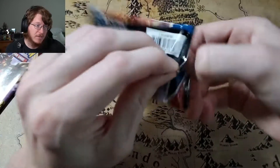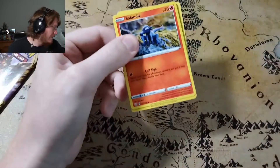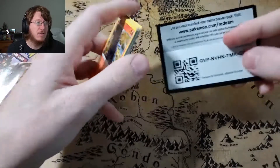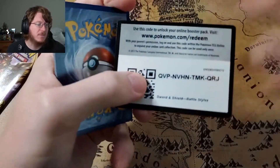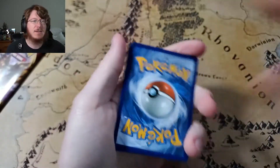The Kalos region was a complete dud — both packs had nada in them. So with any luck, maybe we can do better. I think that's another green code card for Battle Styles. Did they intentionally put green code card packs into these?